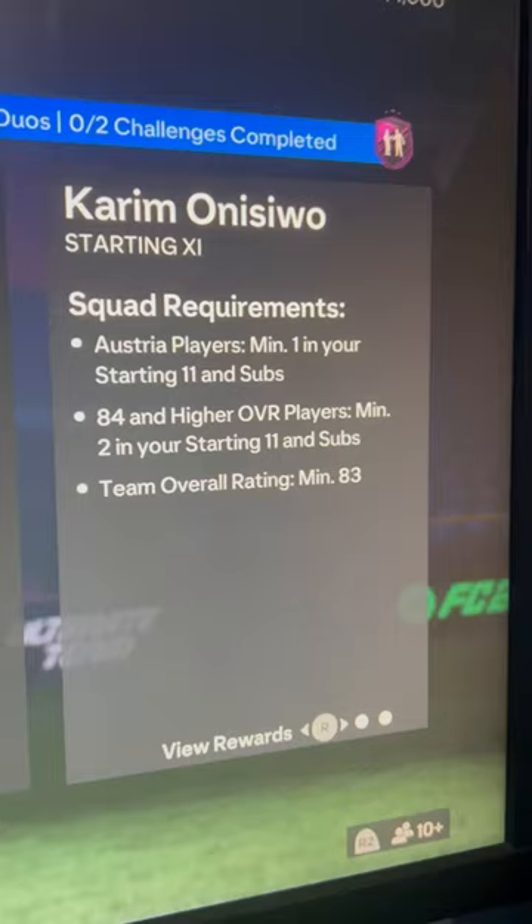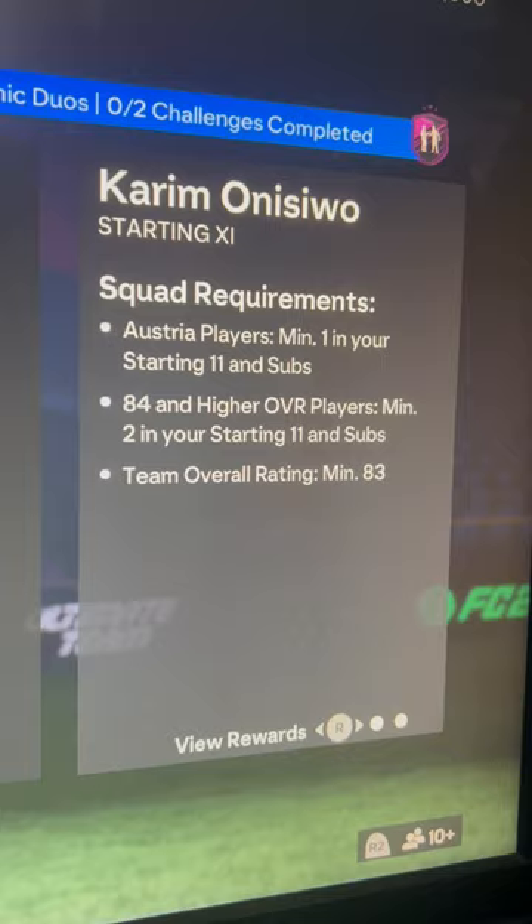Two squads — one with 83, 84 and higher, two of them. And then an Austrian player, 84 and higher, two of them. A Bundesliga player and 83 rated. This is about 26,000 coins. And if you need more coins, make sure you go see 7.1, use code — don't forget to get your discount.